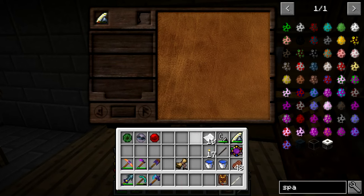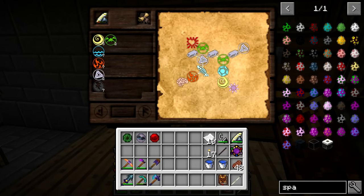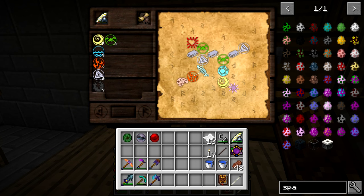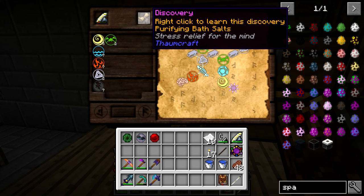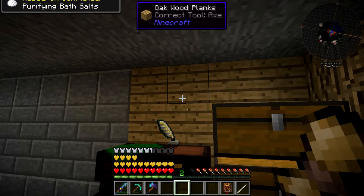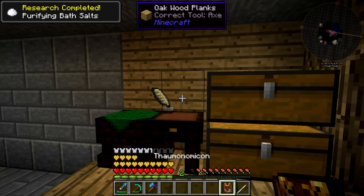So we're going to come over here and take a look at the research note. The research note is right here — this is one way to solve it if you'd like to pause the video and take a look. It just occurred to me that we have an extra Metallum right there because of how I looped around, so pay no attention to that one. So we research this, and there we go — we have purifying bath salts.